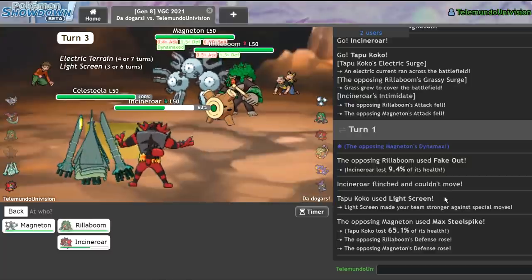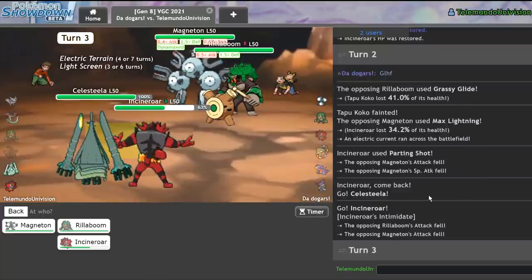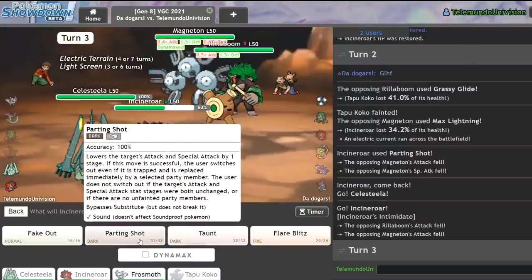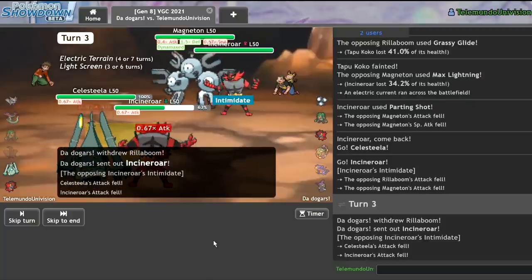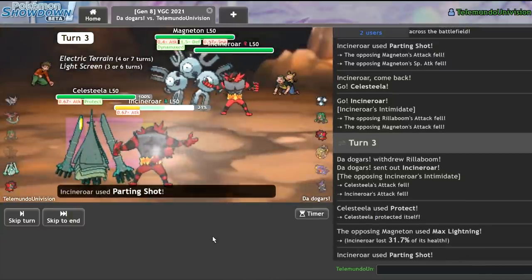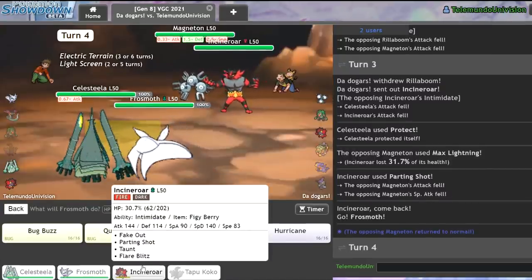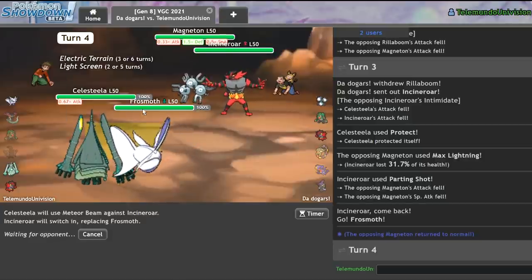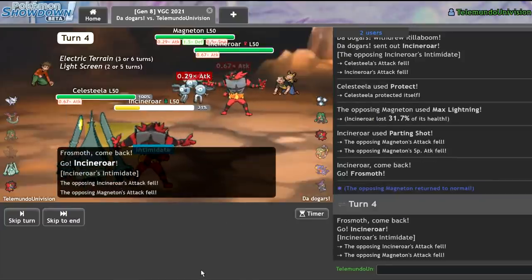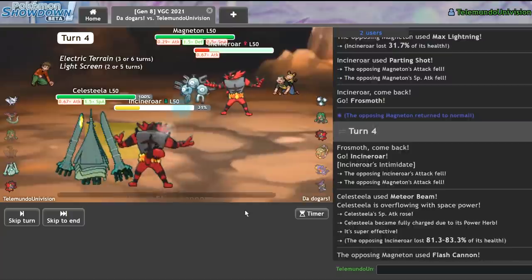Do I outspeed this thing? No, I am slower than it. So what I could do instead is go for Protect and then Parting Shot the Magneton. There's their Incineroar. They go for Max Lightning on mine — I eat that up. Get in my Frostmoth. I feel comfortable going for the Meteor Beam now and getting back in my Incineroar to make sure I Intimidate theirs. I don't have a Reflect up, so this is going to be a very important Intimidate. With their Magneton at half special attack and Light Screen up, I'm not taking too much from it, though Analytic will still hurt. Plus one Meteor Beam does not secure the KO.